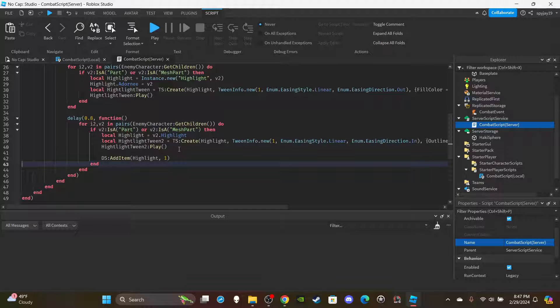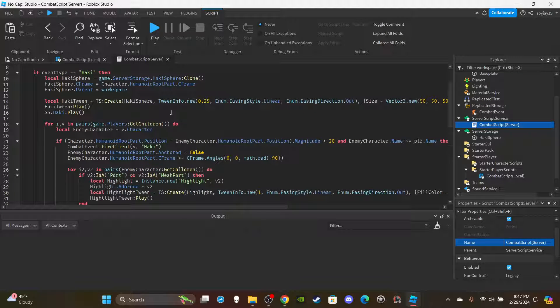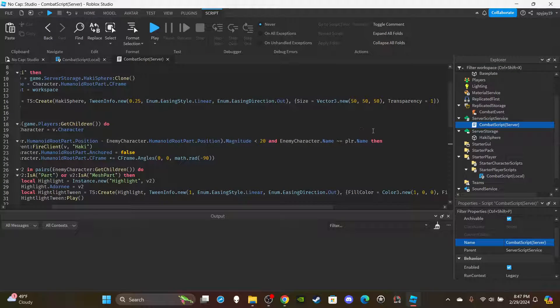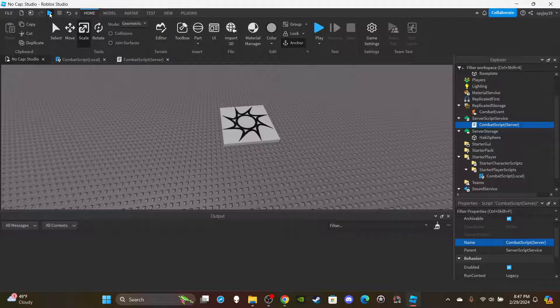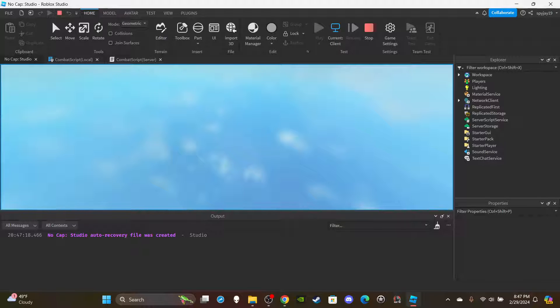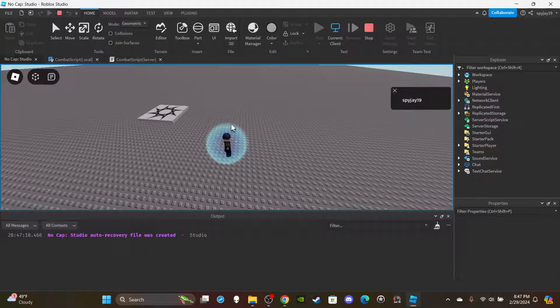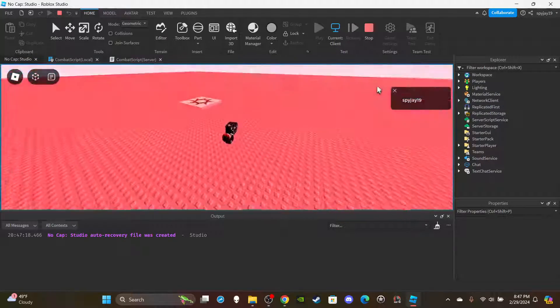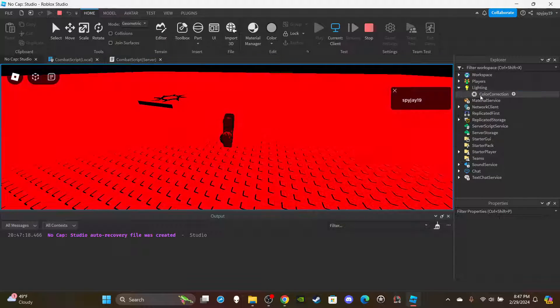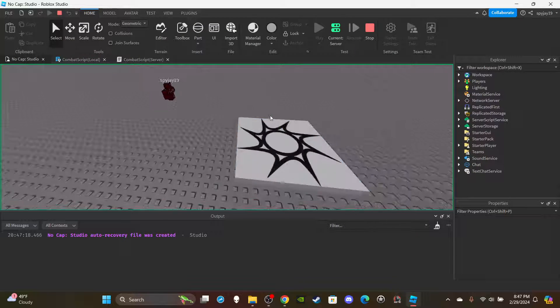Now we can test to make sure everything works. As always, if you want access to any of my scripts or models you can become a channel member or Discord subscriber — links in the description. I'm going to remove the condition temporarily just to test on myself first to make sure everything works. The tween and ragdoll caused me to fall — so yes it's working.